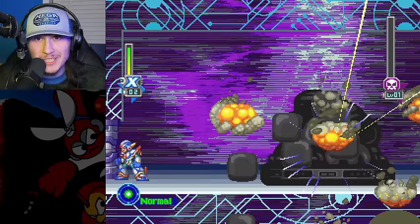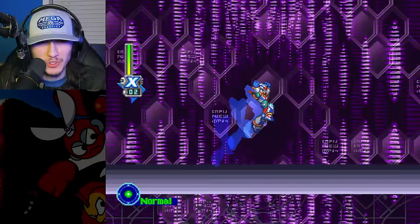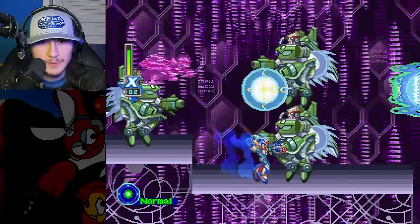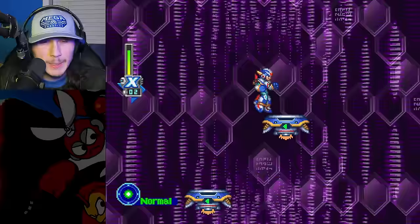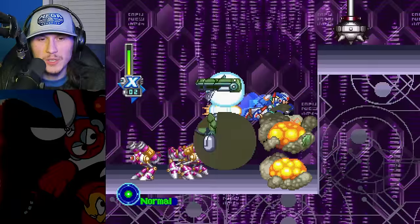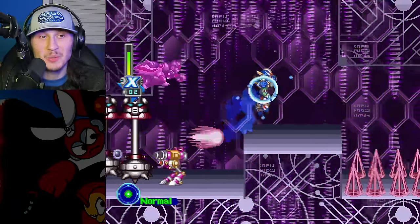The Shadow Devil has been defeated, meaning we're on to Sigma Stage 2, which is full of the color purple, so I hope you like purple. I like the color purple, but ever since Wily Stage 4 in Mega Man 2, when there's this much of it, I'm a little suspicious. Apparently this stage is supposed to be a similar layout to Sigma Stage 1 from Mega Man X1, which is a crazy throwback I was unaware of.